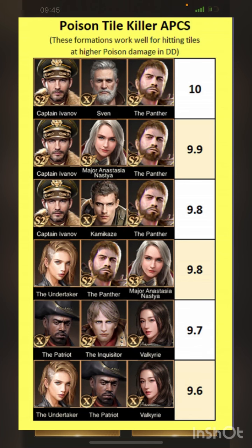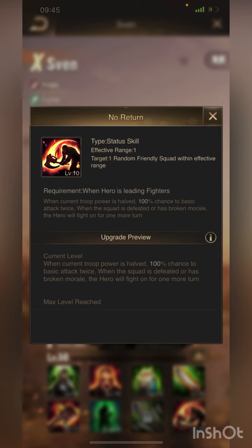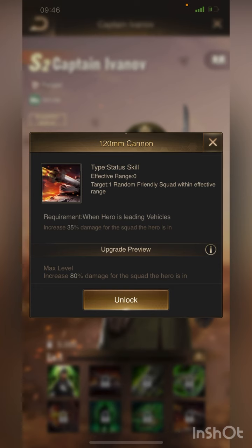First of all, best hero combinations. Most of the shown heroes do massive damage when combat skills are cast, so use heroes to one-shot the enemy troops. First of all, Sven - his 8th skill is perfect for tiling because when his squad dies, he will keep fighting for one more round.